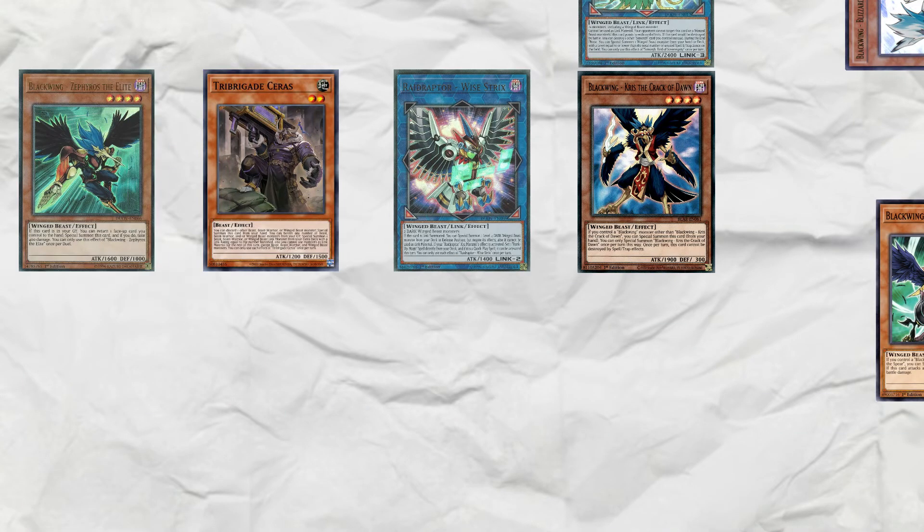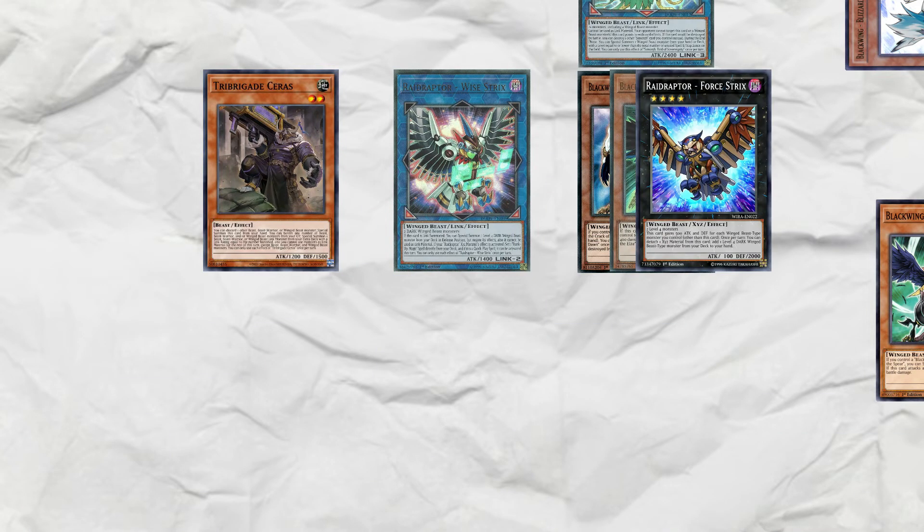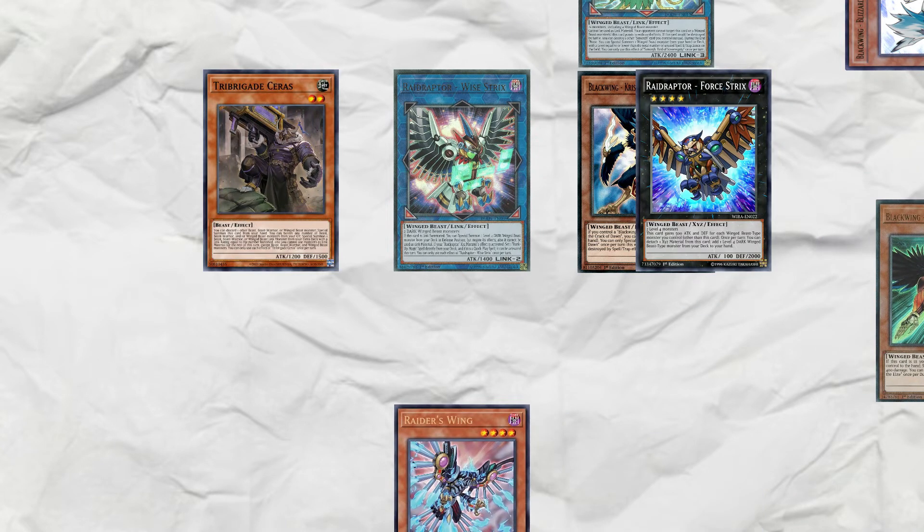Use Wise Strix's effect to summon Zephyrus and overlay Zephyrus and the level 4 into Force Strix. Force Strix attaches Zephyrus to add Raider's Wing. Chain Wise Strix to set Shade Force.